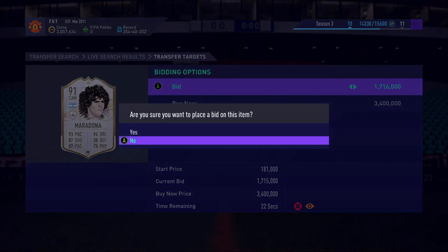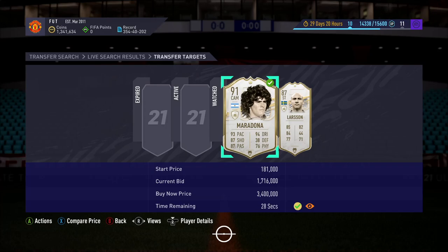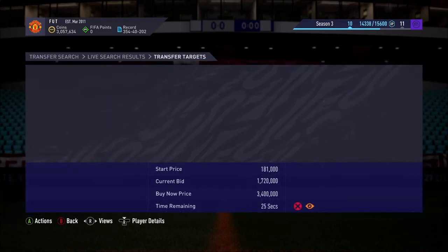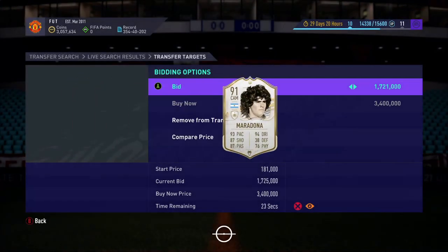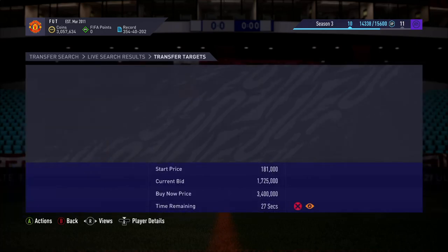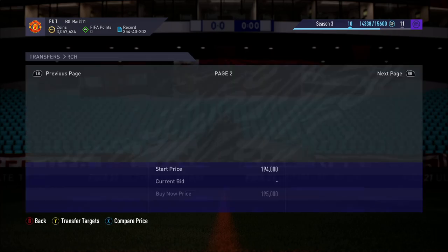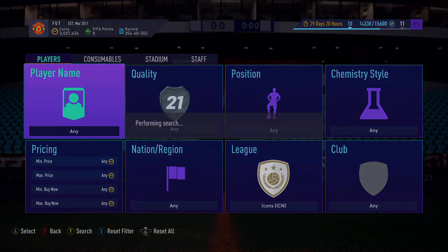That's kind of how I do it. Obviously if you've got the coins to do this, you've got more chance of getting a card like this, which is going to help you massively. I'm going to see if I can get this card - I probably won't. I'll put it in the thumbnail if I do get it, or in the comments I'll tell you exactly what I bought and sold him for. This Maradona card is up a bunch. I kind of want this card now - it's going to be hard because he's 100k cheaper than his actual lowest buy now.